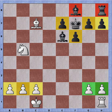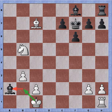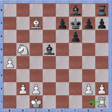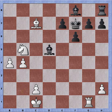It looks like Black can equalize material with bishop takes pawn, but that just traps the bishop. So Black tries bishop to d5 to attack the weak pawn on g2. I could protect with rook to g1, but instead I simply promote and there's not much Black can do against it. Bishop takes, rook to g1, bishop to d5, d4 - pushing the pawn island forward.